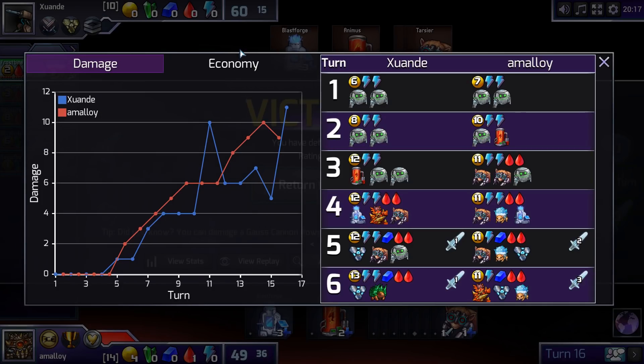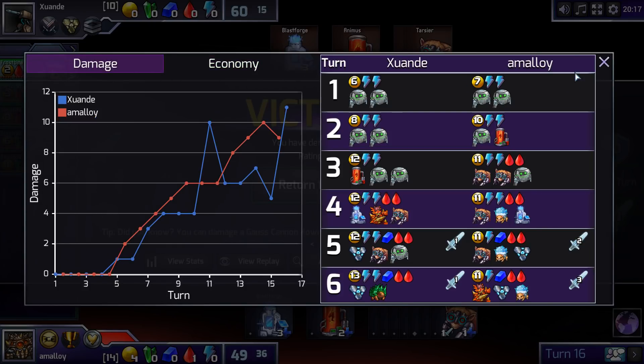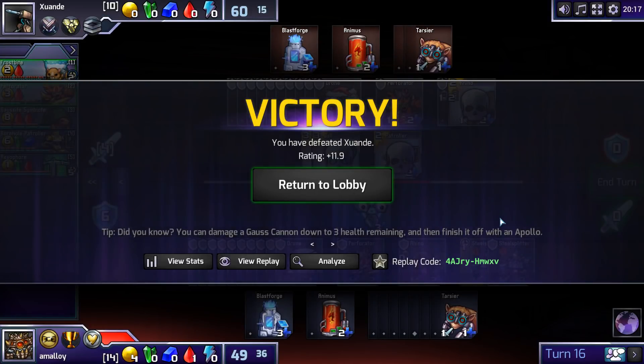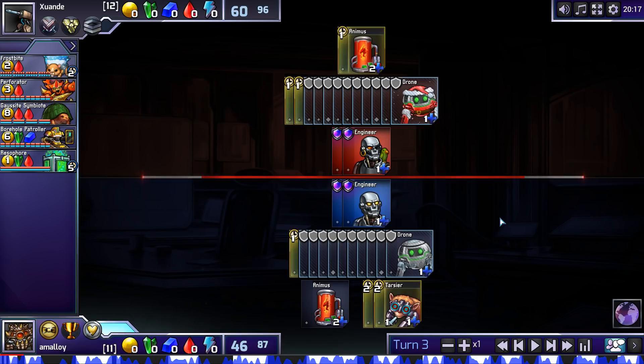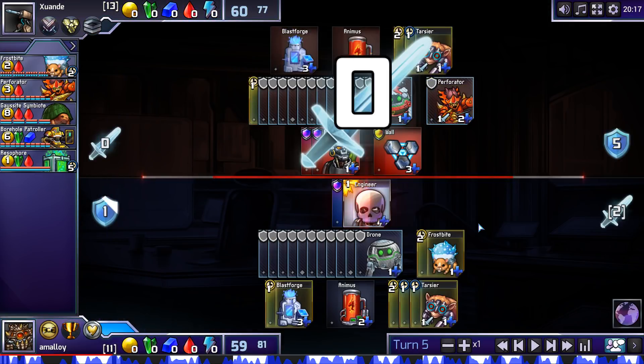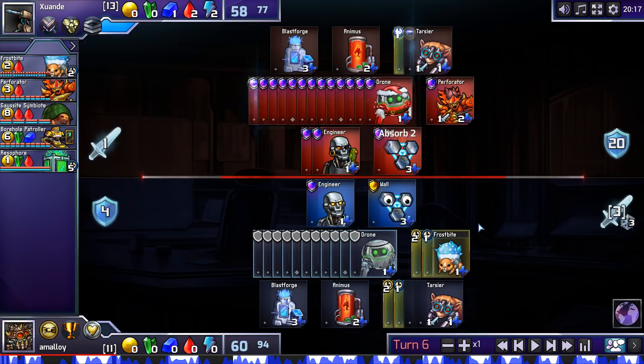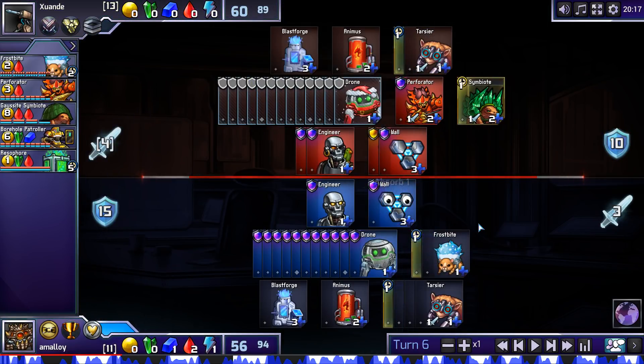That was a long one. What exactly happened here? I think it was just better Frostbite management, maybe. Obviously the first attacker was good too. His Gaussite seems pretty questionable — he made very little use of all that green until the end, when it was sort of too late.